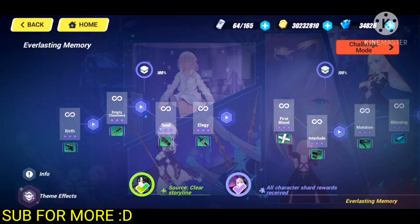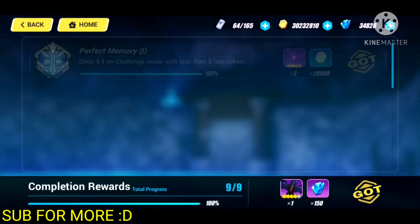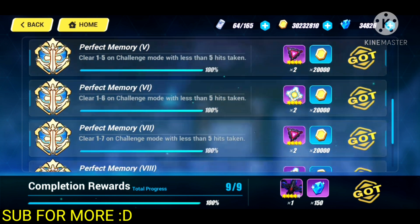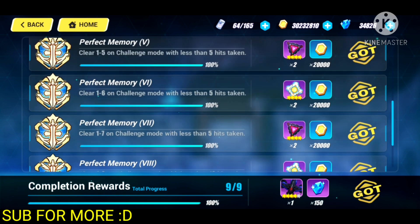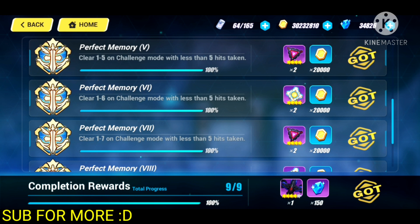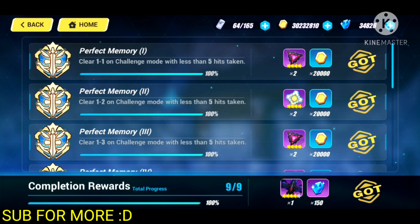There is one last thing you can get from the Chronicles, which is in the challenge mode files. There are some challenges, and if you clear them, each chronicle is going to give you actually 150 crystals and either a weapon or a stigmata depending on the chronicle. Those weapons and stigmatas are very useful — they aren't as broken as the gacha weapons or stigmatas, but they are still very useful, especially if you are a new player, as they will make your experience much easier.